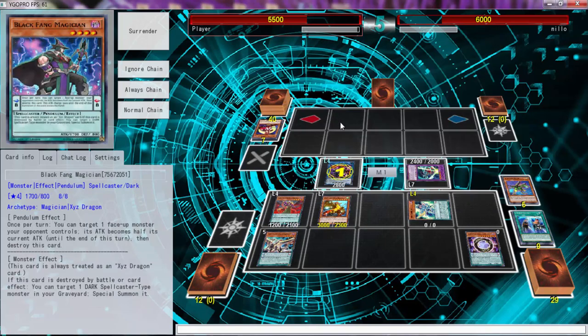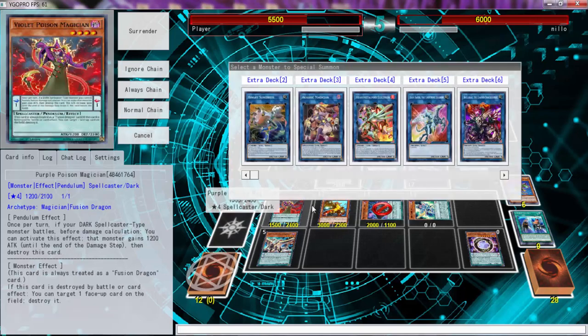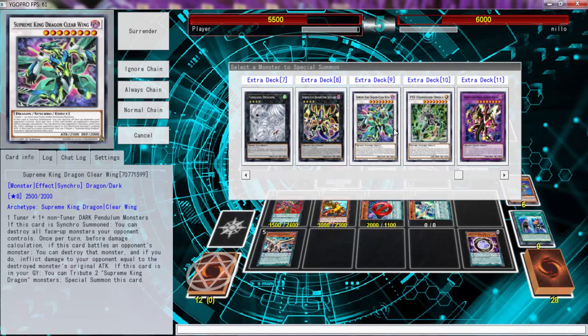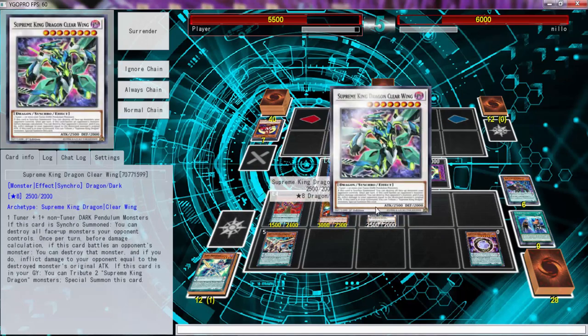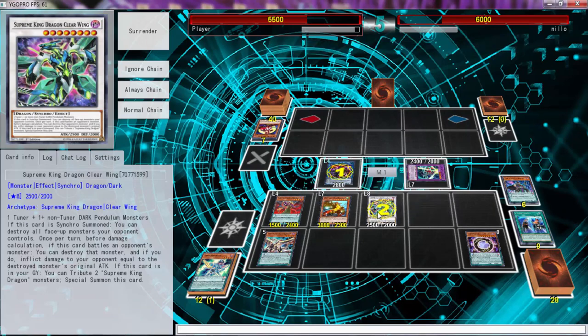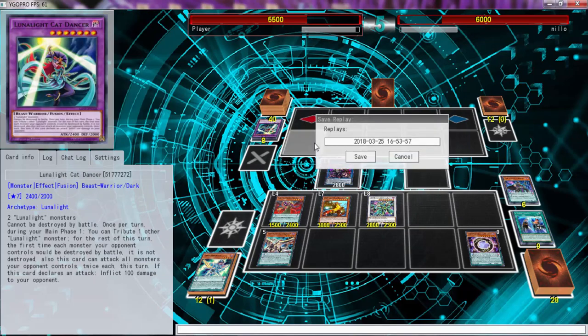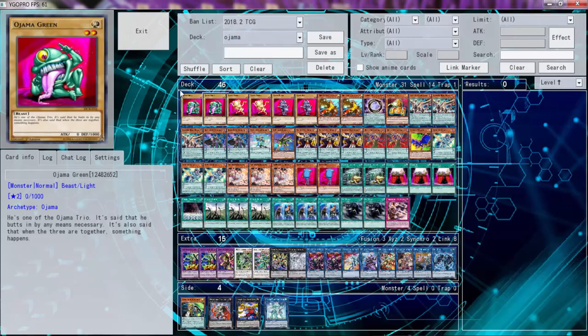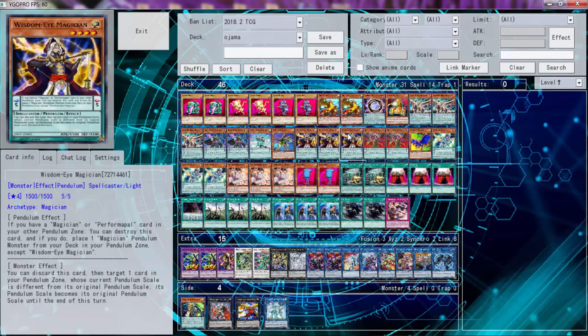We activate Toon Magician — no need to negate. I believe it needs two dark level fours to go into the synchro. This card, synchro summon, destroys all face-up monsters the opponent controls. So Supreme King Crystal Dragon, Clear Wing — we kill everything. And even if he does — wait, what's going on here? Once again, you know, when you're playing the best deck of all time, people just scoop. We're just tarnishing people.